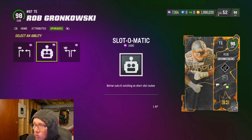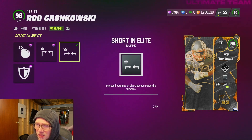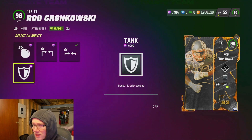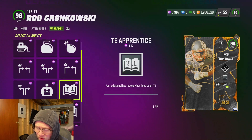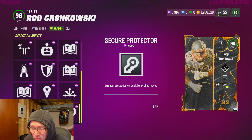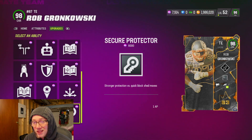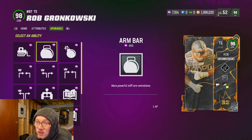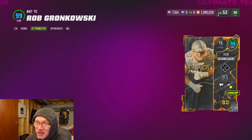His last slot he gets Deep In for one, Slot-O-Matic for one, and Deep Battle League for one. He gets Short End for zero, Mid End for one, Red Zone for one, Tank for zero. And then for the next slide it's even more discounts — he gets a lot of good stuff. Route Tech for two, Secure Protector for one — that's a really key ability — very interesting. Playmaker for one. He basically gets very good discounts across the board.